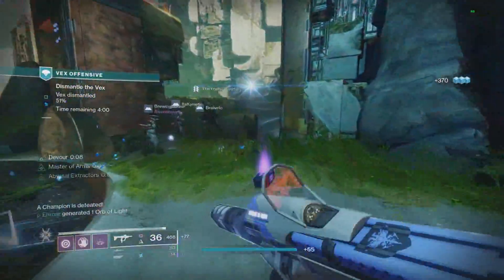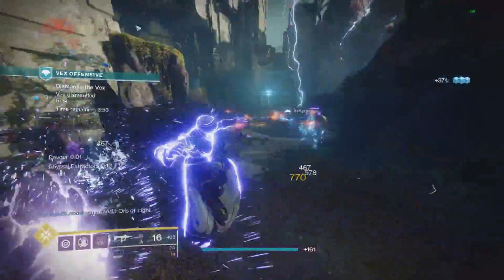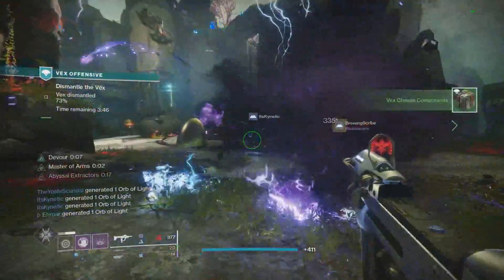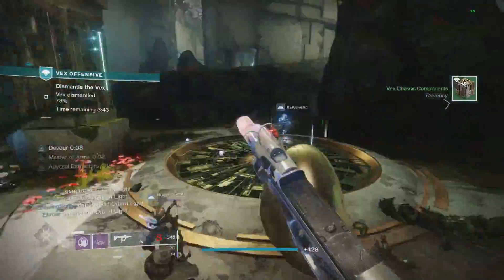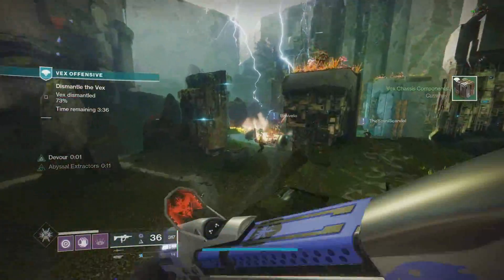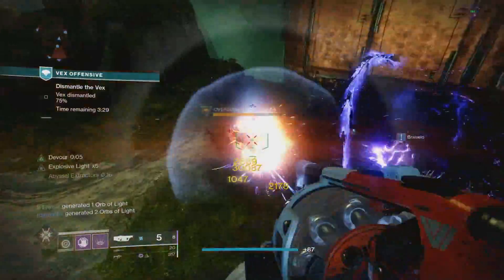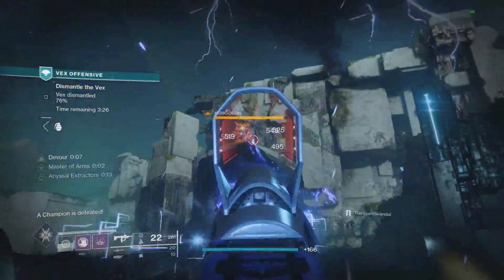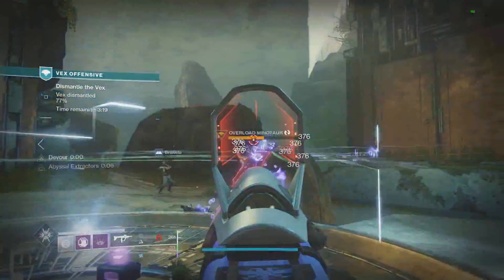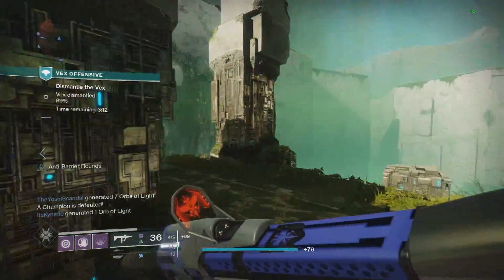Not only would this be a much better way of farming Armor 2.0 exotic armor, it would also give more reason for people to play 980 Nightfalls throughout the week so you're prepared on materials for the weekend in case Xur sells what you want. Those weeks where he sells really good armor pieces would almost be like a community event without Bungie having to do anything extra. This system would take Xur from pretty underwhelming for veteran players to a must-see vendor each week — which is what Xur should be.